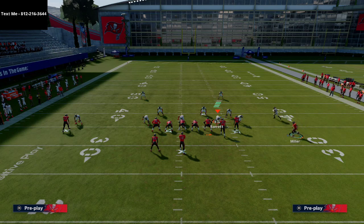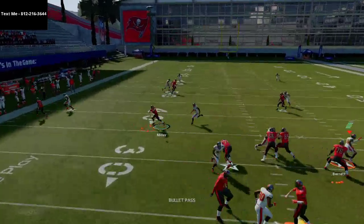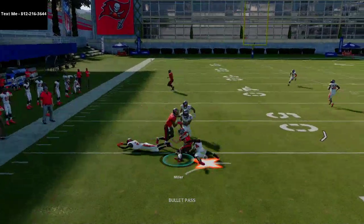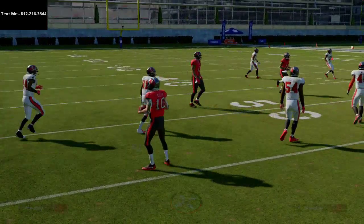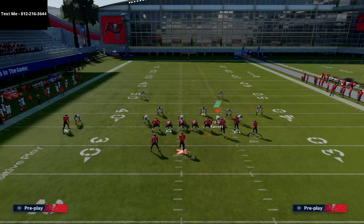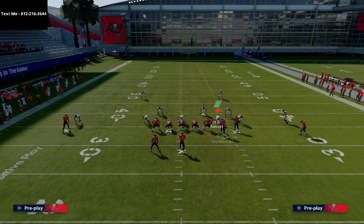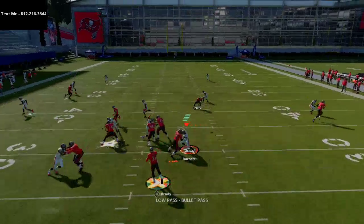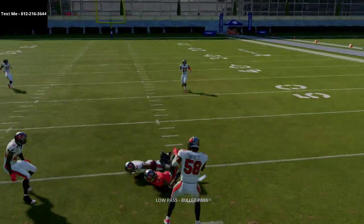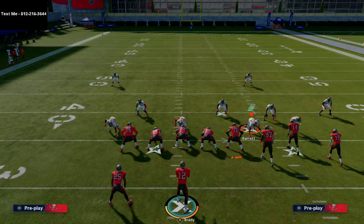Everything I'm telling you about how we're going to attack the defense underneath is going to be even better if we're attacking in off-coverage man. If they're in off-coverage man, this drag is going to run free and he's going to be wide open over the middle of the field. You'll also be able to run a hitch to your left side slot - he's on the line of scrimmage in the bunch which helps. If they're using underneath, they're going to have to choose between the hitch or the drag route.